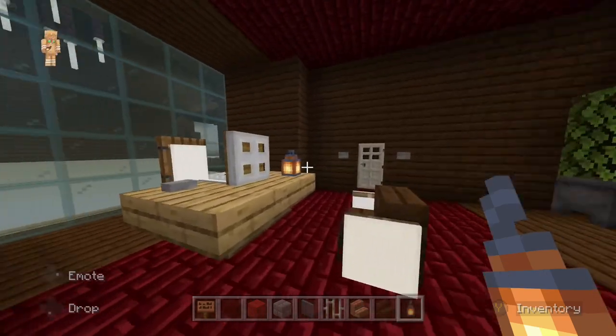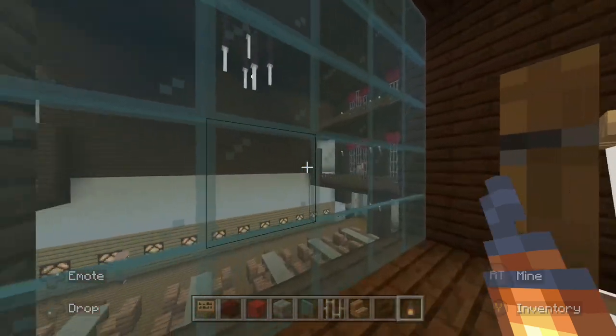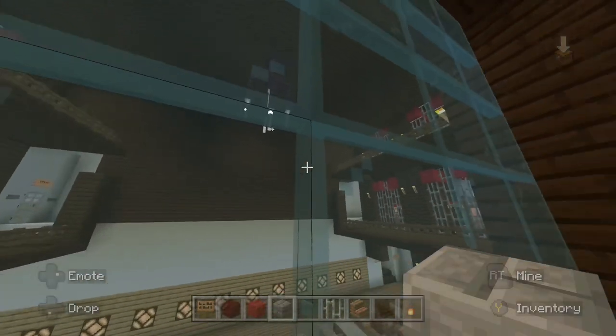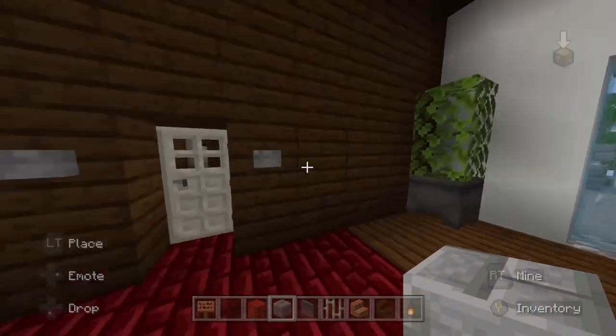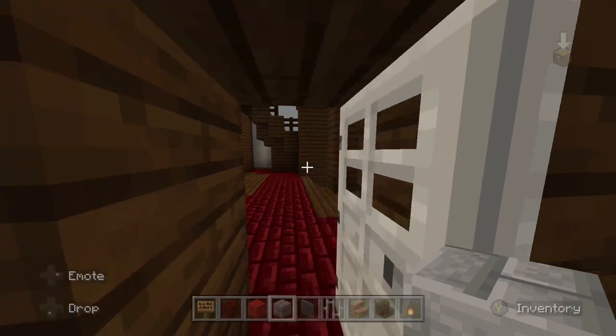Here in the warden's office we have a seat for him, and it also has a view of the entire prison from the inside of this little observation area. We also have a balcony that overlooks the front half of the prison.